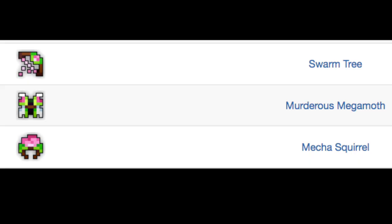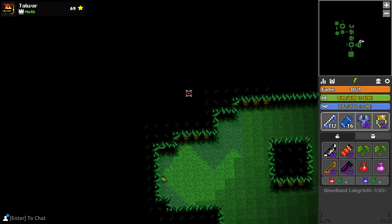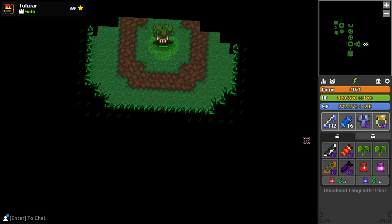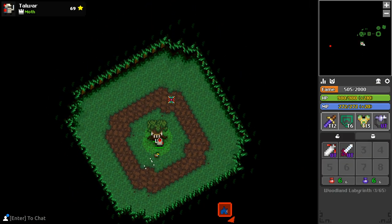Three pieces of the Horticultural Huntress ST set also drop from here — the ring from the mecha squirrels, armor from the megamoth, and the bow from the swarm tree. In every wood lab, you'll come across an open wall with a really long transition taking you to a secret treasure room. In the middle, you'll find the swarm tree sitting there, and it won't activate until it takes damage.